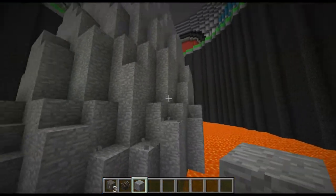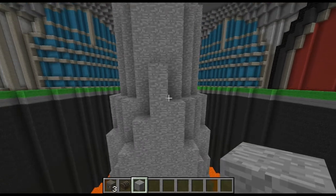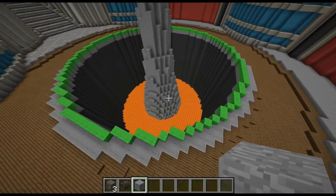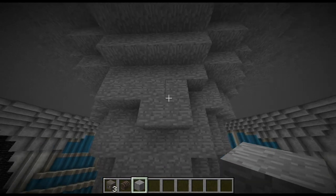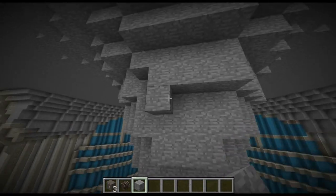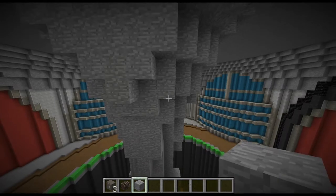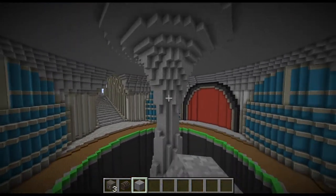That looks better — more natural. We'll add a bit like that and bring this down a tad. Yeah, that looks much better — pretty awesome actually. What I'm doing is just making it look a bit skewed on each side, just a bit random, so it gives it a more natural look rather than just circles. Breaking out a few blocks here and there, staggering it down. So that is the central pillar done.